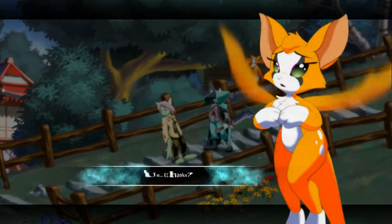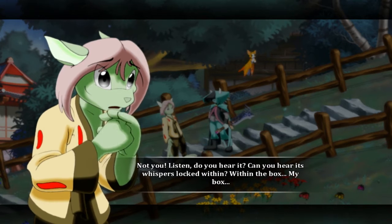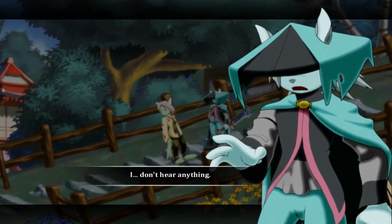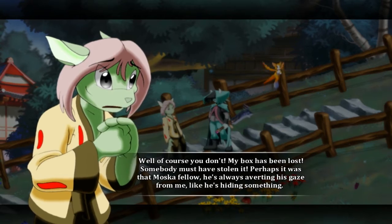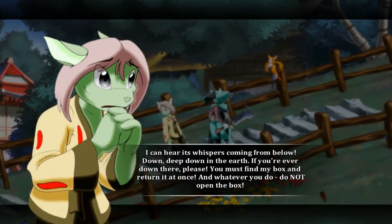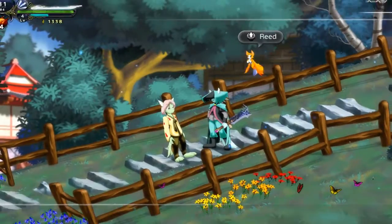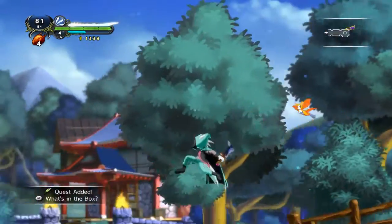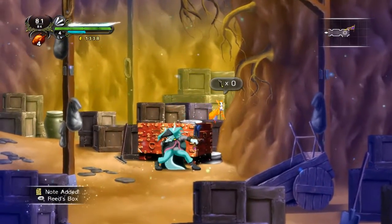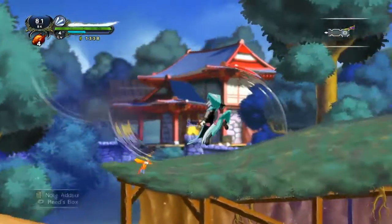Next up, a character named Read. 'Do you hear it? Can you hear it? Whispers locked within the box — my box.' 'I don't hear it.' 'Of course you don't. My box has been lost — somebody must have stolen it. I can hear its whispers coming from below, down deep in the earth.' If I find your box — actually, I think the chest nearby is the box, but I need a key. I had exactly four keys — three with Super Meat Boy.